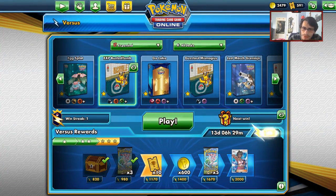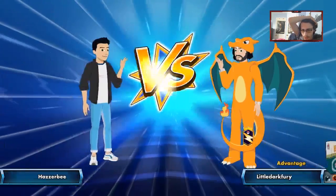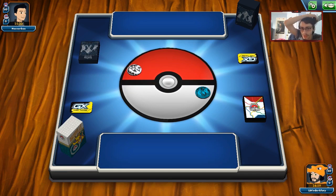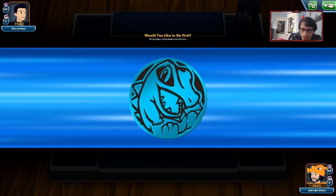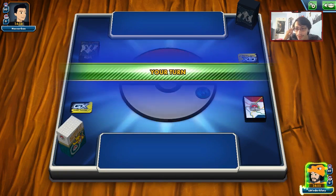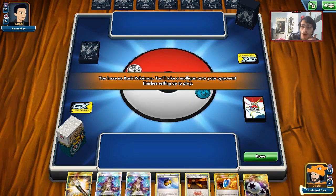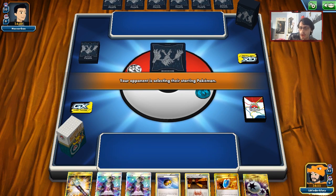We made a ReshiZard deck concede because of Let Loose — that's busted! I probably would have N'd them if they hadn't conceded. Next up is Zoroark — you can tell because of the Zoroark coin. I'd say this is probably our best matchup. Spirit Tomb can do 220 which is magical, HonchKrow can completely prevent attacking, and we have Marshadow plus Sledgehammer.